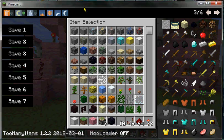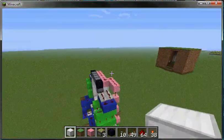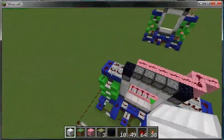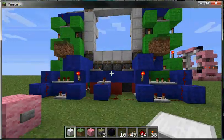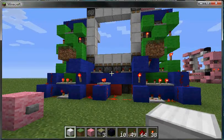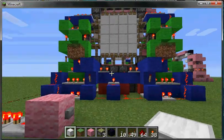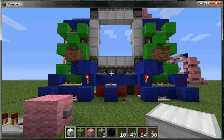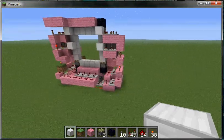Hey guys! In my last video I made this for you — I made this one. As you can see, it's the door, our awesomely cool beans door, which is like the coolest thing in the world because it closes, and then just wait a second and then it opens.